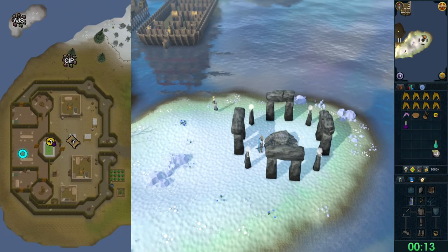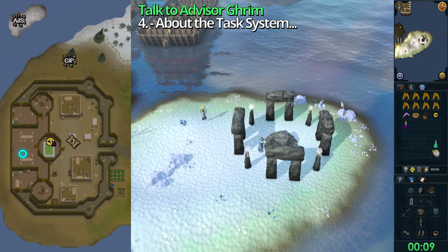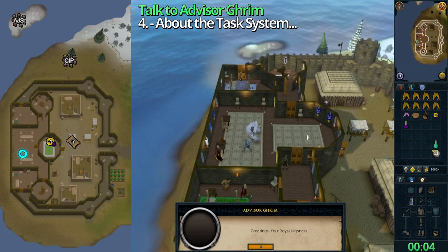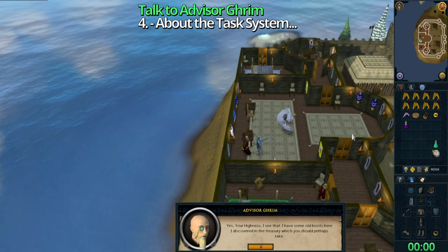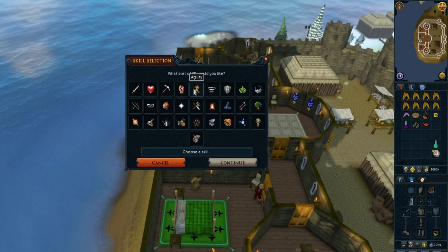Head to your west and talk to Advisor Grimm, then select option 4 — and there you go! Use the lamp however you want. Remember to leave a like, comment and subscribe, and see you in the next one.